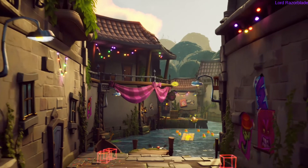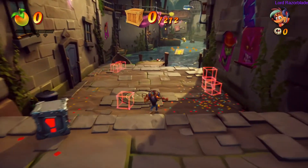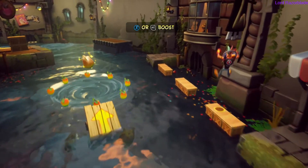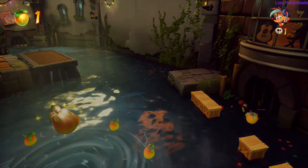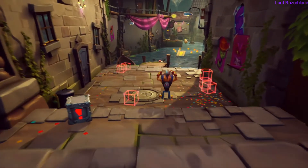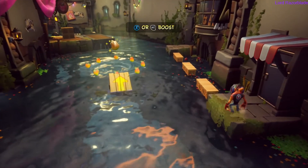You can almost see the yellow in the distance right there by the box and that glowing yellow above — yeah, that's it. You can see it on the left side over here. It's funny, you can definitely see it even from the starting point — that glow in the distance above the pink banner over there. You can see it hovering in the air.